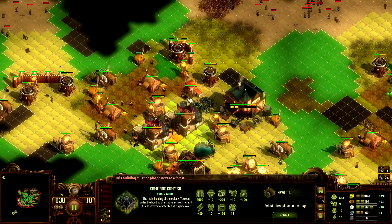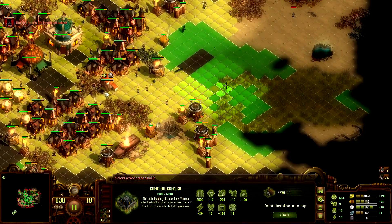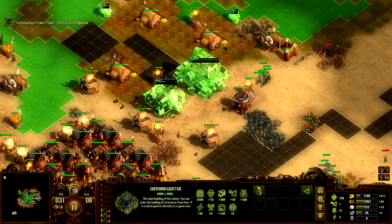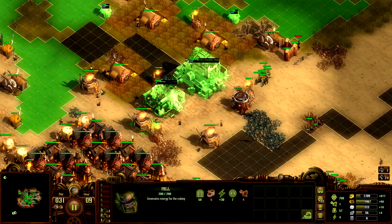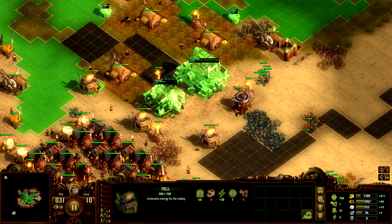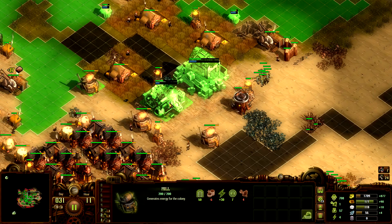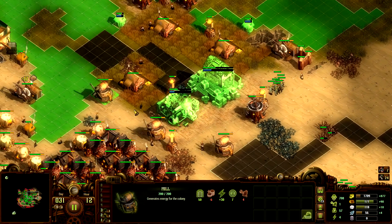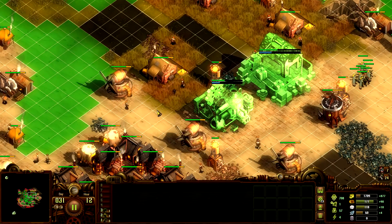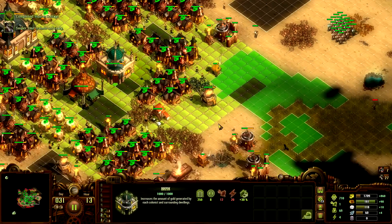If you have the wood production, absolutely always go for power plants. Something you should get used to is keeping space between your mills — with that space you can place down things like soldier centers and power plants. For example, I could put another power plant right there, which is pretty good.